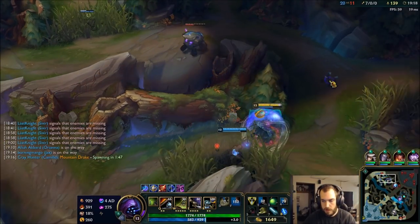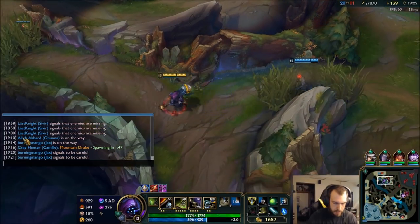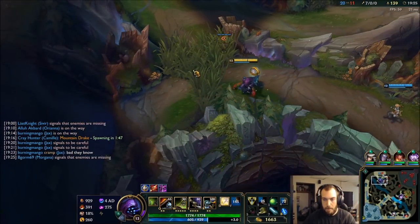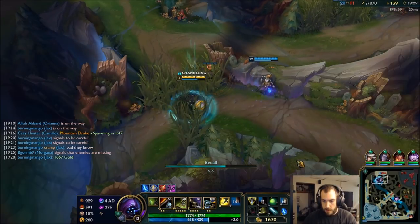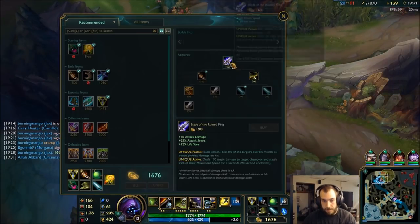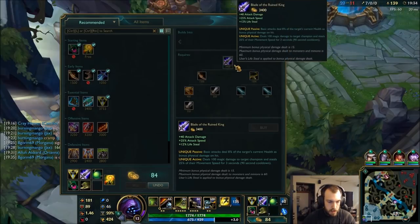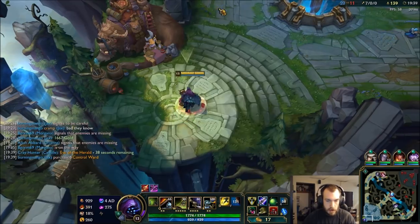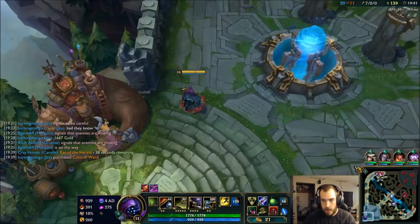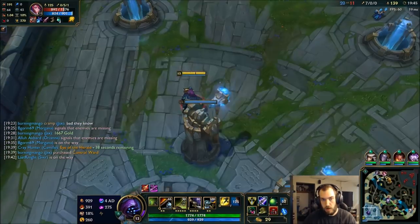He knows — you can tell because Amumu immediately walked away. I'm gonna grab my BORK. Grab another control ward to keep me safe, then start working towards my Sterak's, then Rageblade. This Fiora is so weak, oh my god.